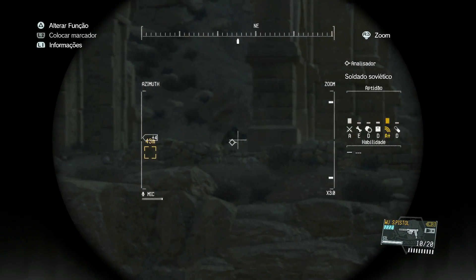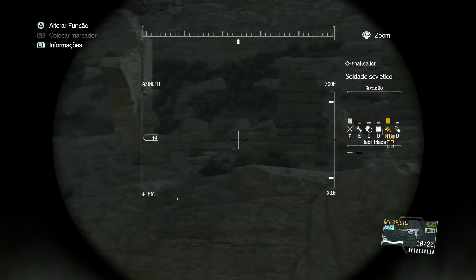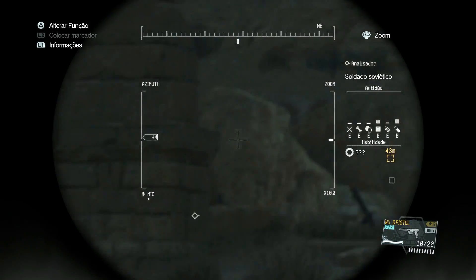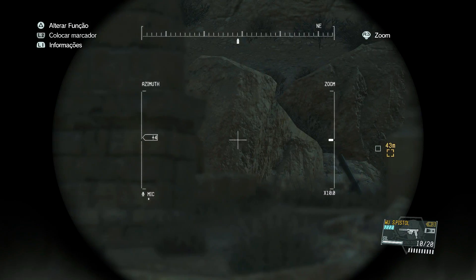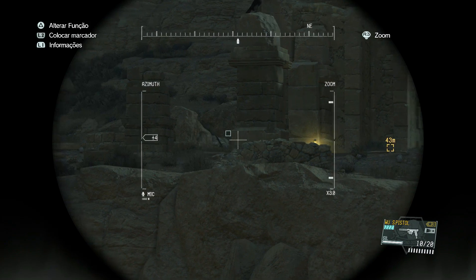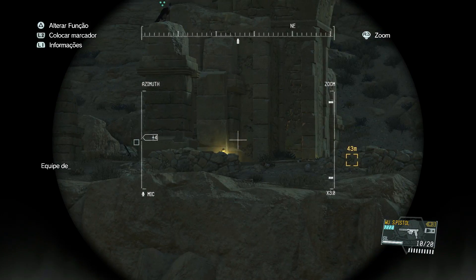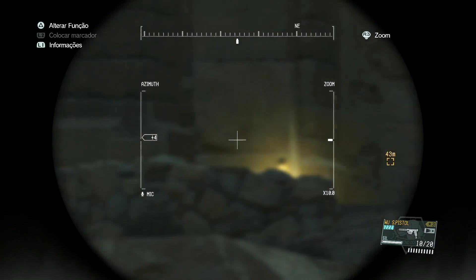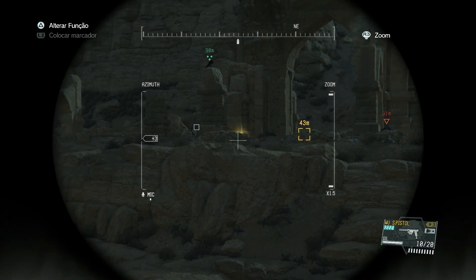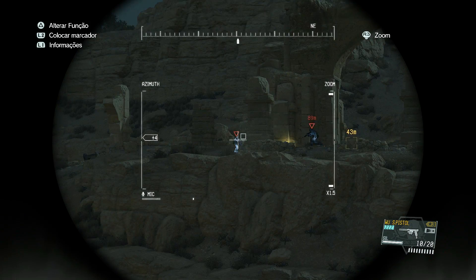Parece que não faz muito sentido, mas faz todo sentido — tudo faz sentido nesse jogo. Quando você pega uma maletinha, o material está processado. No container, o material não está processado. Imagina o seguinte: você precisa de cobre. Você pega uma maletinha, tem cobre dentro da maletinha, material processado. Quando você pega o container de cobre, tem o minério de cobre e não o metal cobre. Então você não consegue usar direto aquele material quando você pega o container. Quando você pega a maletinha, o material está disponível para você naquele momento.